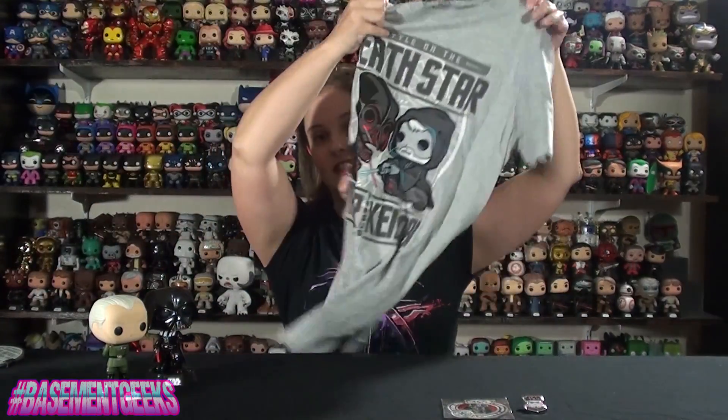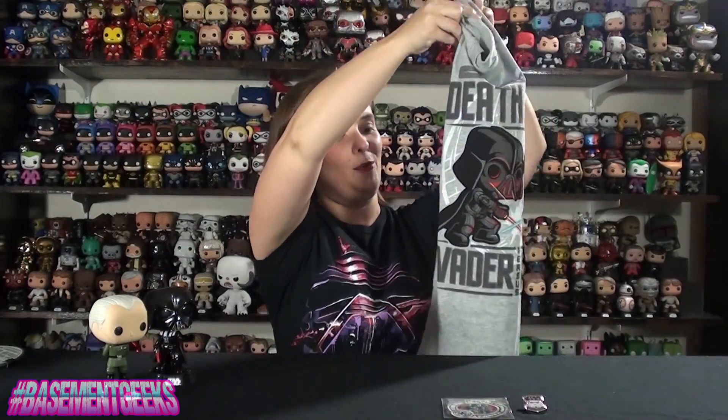So there you go — that was the Death Star Smuggler's Bounty box. We've got the Stormtrooper pin, the Darth Vader patch, a fairly cute little t-shirt — I could do without the Funko Pop design, but it is actually a cute t-shirt so I will wear it. The Death Star luggage tag — I actually really like that and I'm definitely going to use it. The Grand Moff Tarkin pop and the Darth Vader Bespin pop. Gotta say, not a bad box. I don't know if it was necessarily my favorite of the Smuggler's Bounty boxes, but it was pretty cool. I love the pops, the baggage tag is actually pretty funny and I'm definitely going to use it. The shirt brings it down a little bit for me just because I'm getting a little bit sick of the pop style of t-shirts. But in general, yeah, this was a pretty good box, and any box that comes with two pops is pretty awesome.